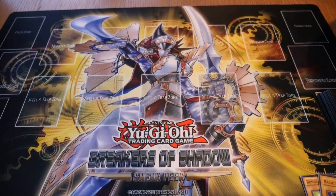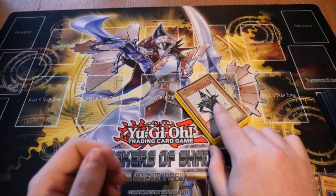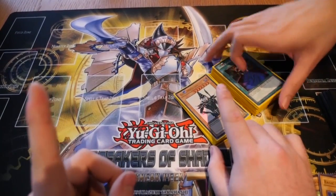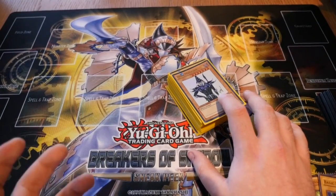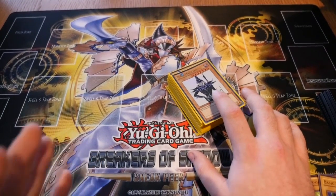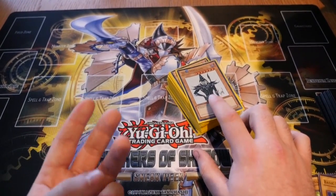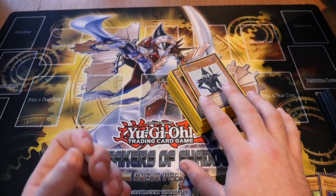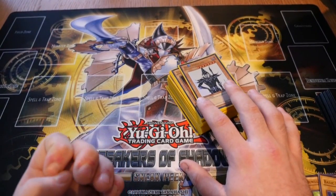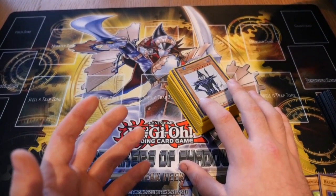Before we dive into the monsters or anything like this, in this introductory video we'll give you a basic setup of what you need and then a layout of the field. You need a deck to start off with. A deck needs to be between at the very least 40 cards to 60 cards maximum. Ideally you want 40 cards because there's a bigger chance of drawing the cards you need. A deck is usually built up of monsters, spells, and traps. Ideally you're looking at anywhere from 10 to 20 monsters, 10 to 15 traps, and 10 spells, give or take.